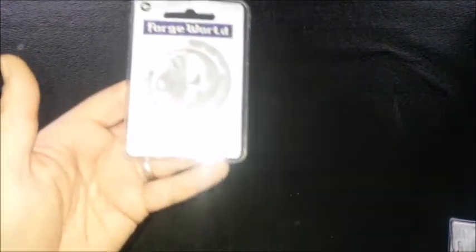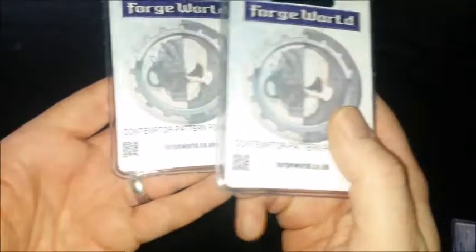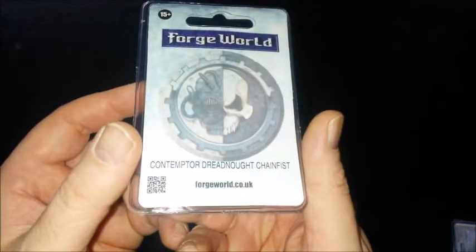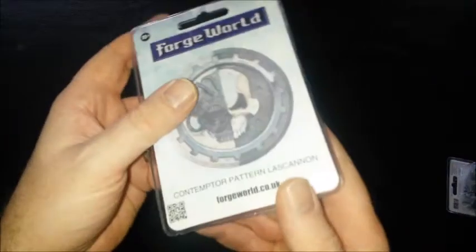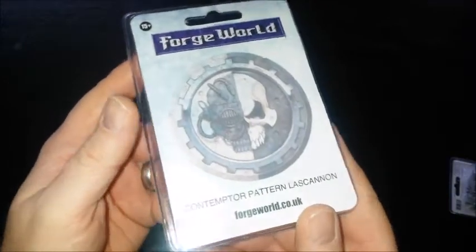For arms I got two Power Fists. I also picked up the Chain Fist — it doesn't feature in the Blood Angels Codex but I really like the look of it, so it'll be a Counts As Power Fist with a chainsaw on the side. And for a fourth arm option I picked up the Las Cannon, since I haven't got a Contemptor with one.